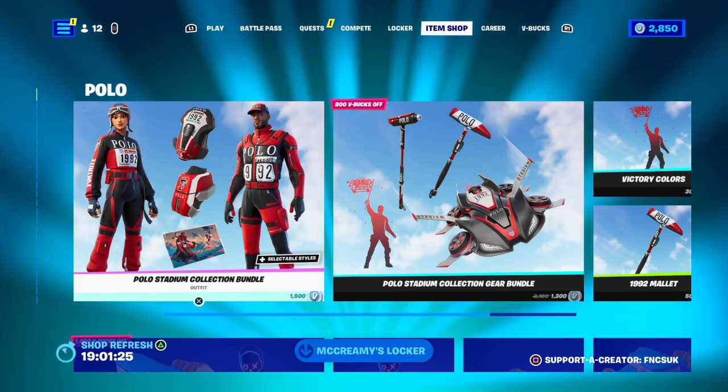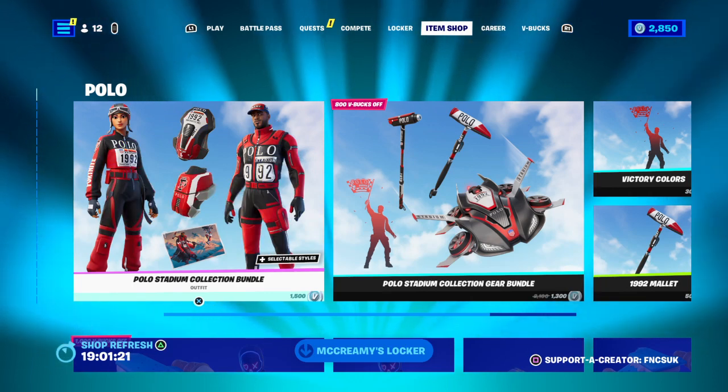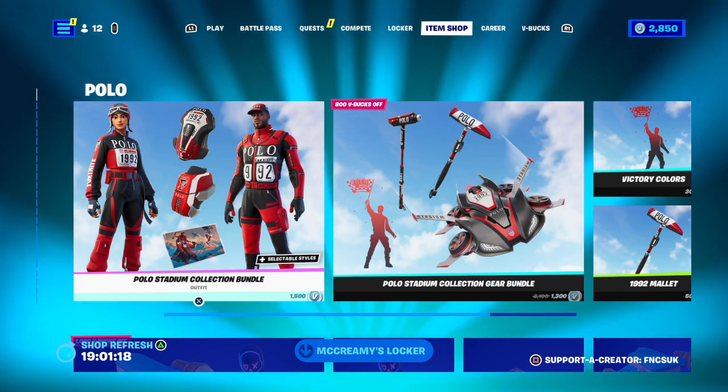The Polo Stadium collection bundle is 1500 V-Bucks — one screen bat bling, two bat blings, and two skins with selectable styles on them too.